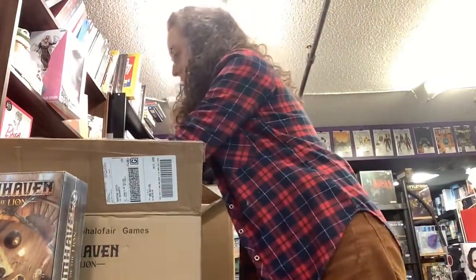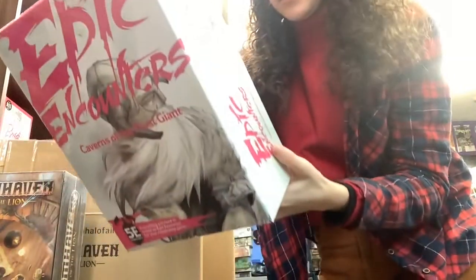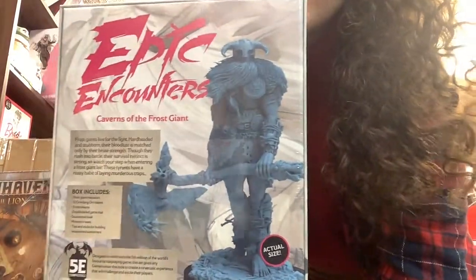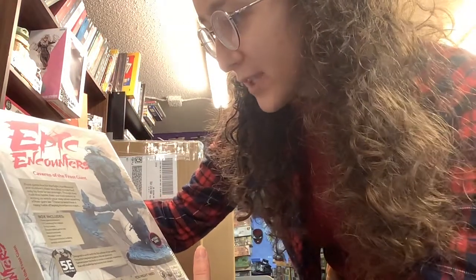And we have Epic Encounters: Caverns of the Frost Giant. So this comes with a Frost Giant miniature — that's the actual size of it. So cool looking. And it comes with a game mat, different tokens, and tips and tricks for building tension and excitement. So this is a role-playing game. You can check that out.